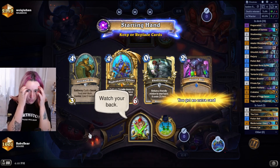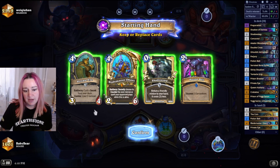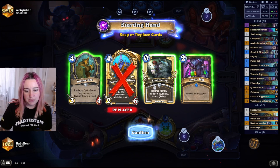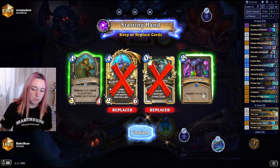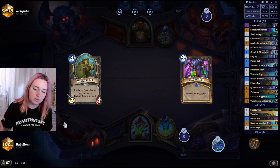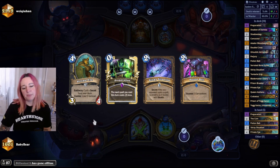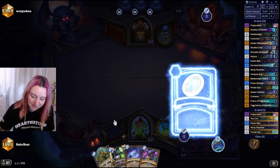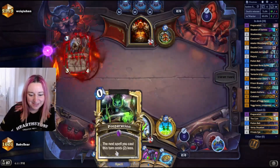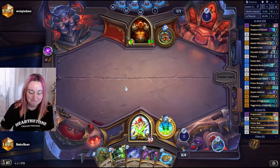First game against the Warrior. We have Private Eye and the coin — we're gonna keep both. We don't need Okani or Shadow Step. We might keep the Potion Belt as well, so we'll just keep these two cards. Oh, we have a Prep as well. If we topdeck a Bone Spike we can go for a very early Private Eye, but we can just coin it on turn three anyway.